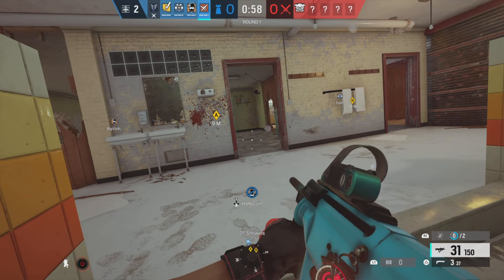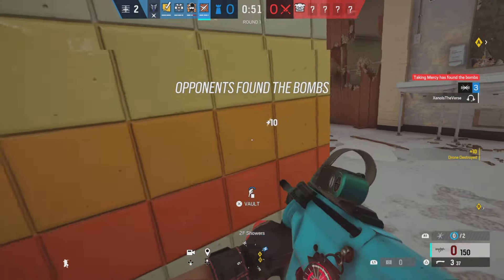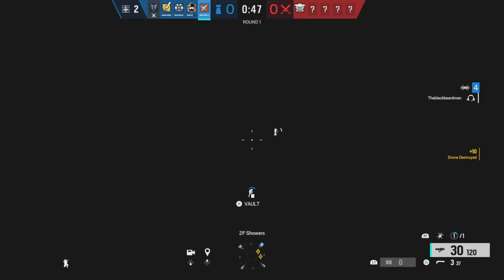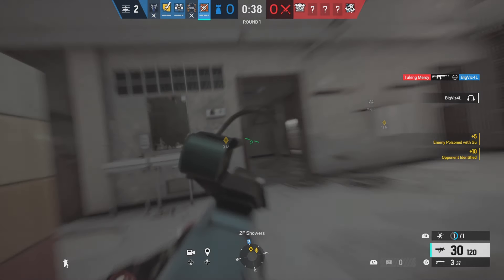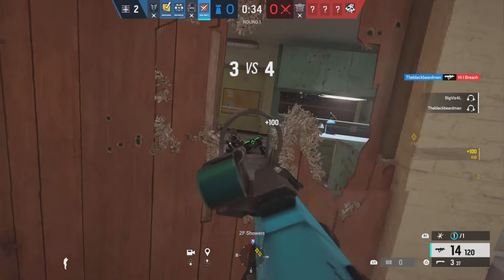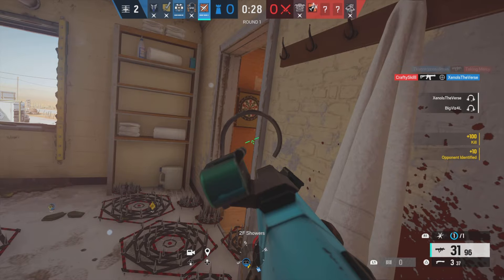I start getting droned out here. I whiff on the drone originally, so I start spraying the Gridlock tracks so I can push up if I need to. I get the drone, and then they start flashing me out. Normally you're going to die in positions like this, however this Dokubi doesn't end up pushing me aggressively, so I rat in this corner and aggressively swing expecting her to be there. The ace dies to my Legion mine, so I end up getting a free kill on him.